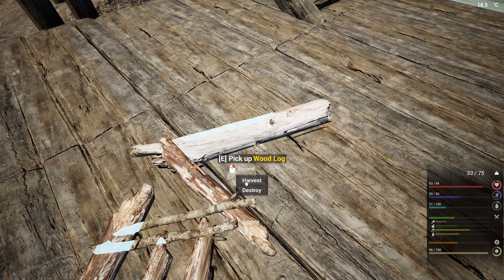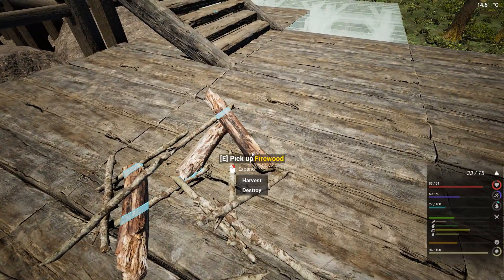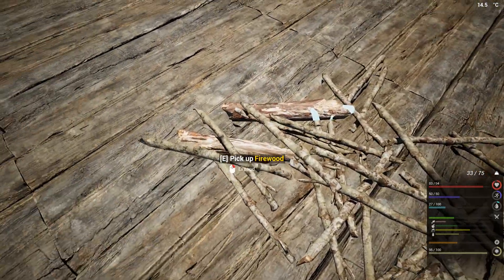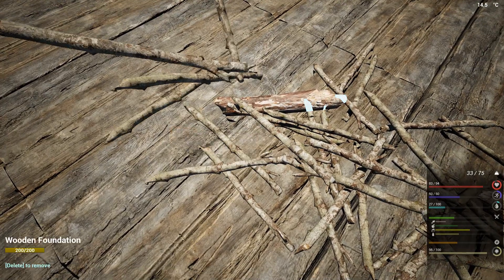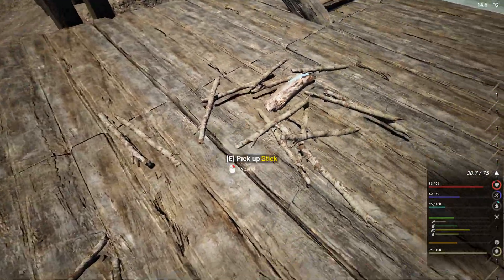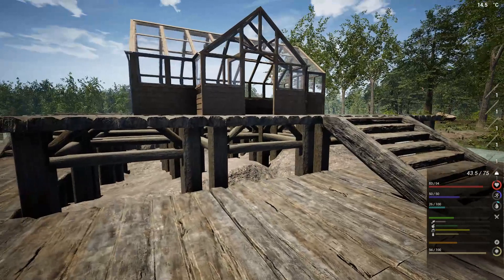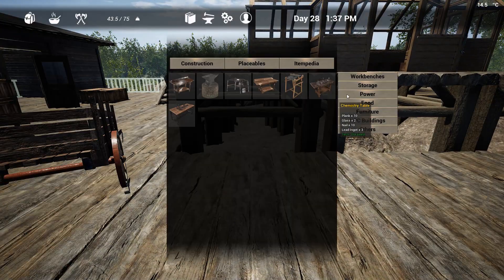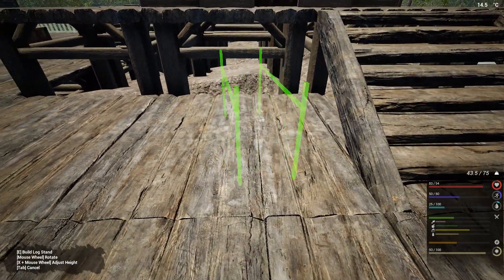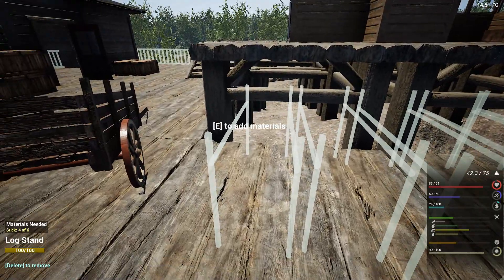Maybe I should put some storage for logs over here so we can work a little bit faster. Let's harvest all this firewood — so many of these sticks. Let's place some placeable storage for log stands — that's perfect. Let's place a couple of these over here and finish up.